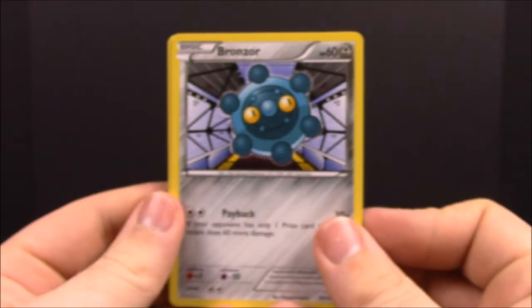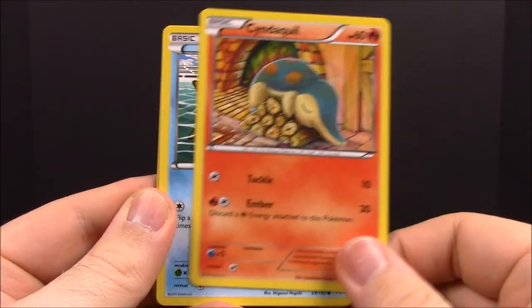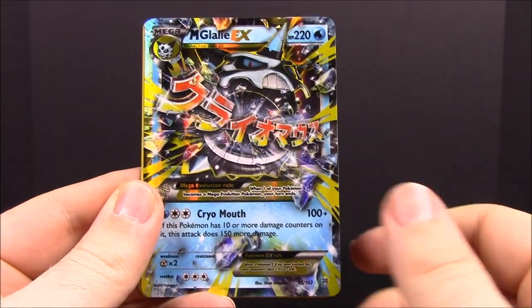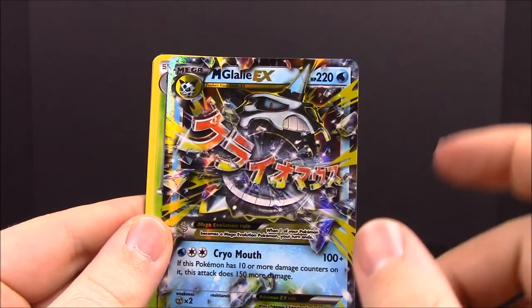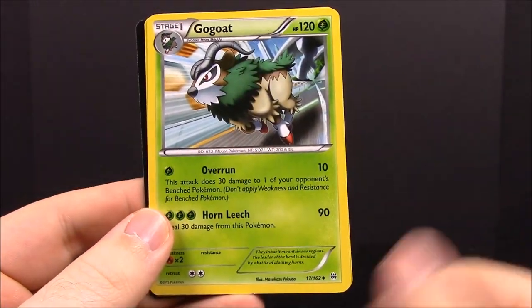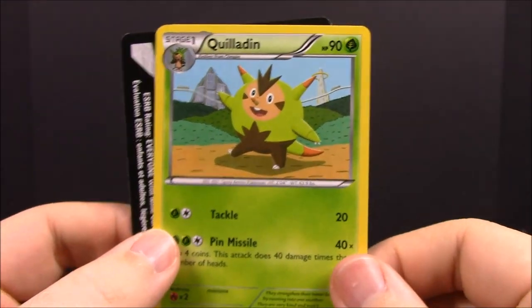Our second Breakthrough pack: first up we have Bronzor, Froakie, Panpour, Cyndaquil, Staryu, Reverse Haunter, and an Omega Gallade EX — this isn't the one I have but I have one similar; it's a Full Art with the fingerprint surface, so this is really cool to add. Then we have Gogoat, Swablu, and Quilladin. Getting some pretty decent stuff so far.